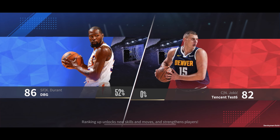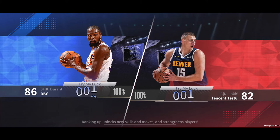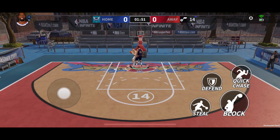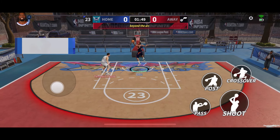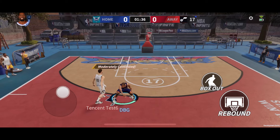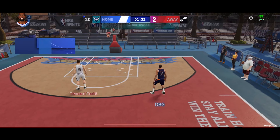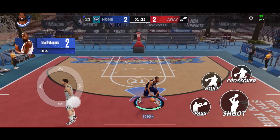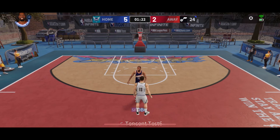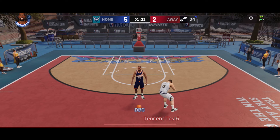I then went and tried to use Kevin Durant in one-on-one, thinking a high overall KD was definitely going to cook. We got mashed in the paint with Nikola Jokic — this was against the guy sitting beside me. We eventually got a nice score when he switched off on defense and we hit a three, and with that he ended up quitting the game and we got the W.